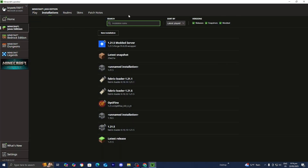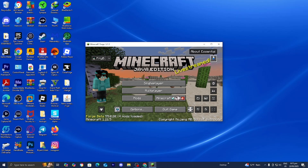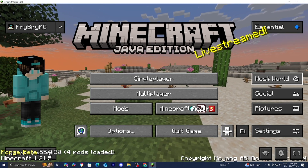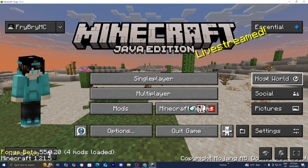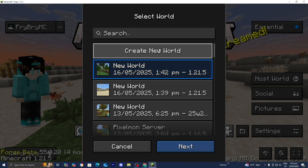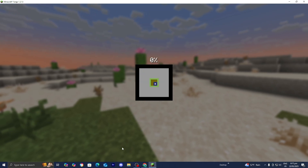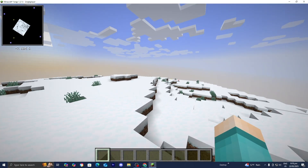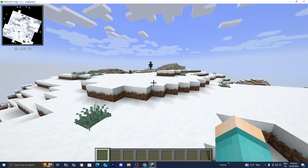Once you're done, head back to the Minecraft Launcher, go to Play, make sure the Essential 1.21 Modded Server profile is selected, and press Play, then I Understand, then Play again. Here we are — we're now loaded in. Make sure to test your mod and confirm it's working. In our case, the mod is working perfectly fine. Now let's go ahead and start inviting people.